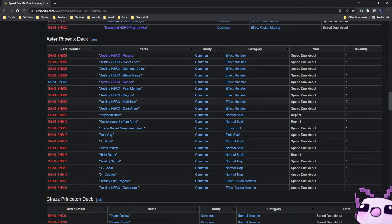Then we have the Aster Phoenix deck with all the Destiny Heroes. You have Doomlord, Diamond Dude, Dasher, Dogma, Malicious, and Dark Angel, along with things like Reinforcement of the Army. And you also have access to Destiny Hero Dangerous.